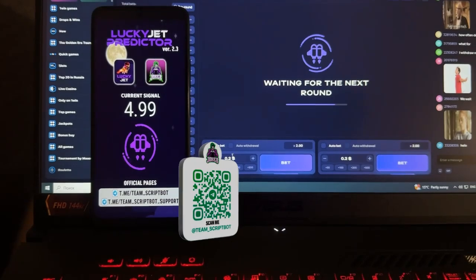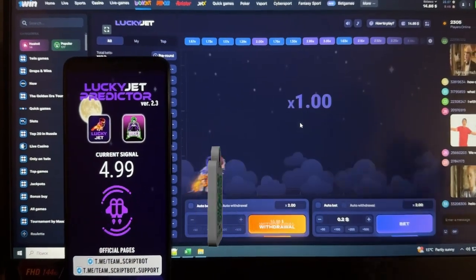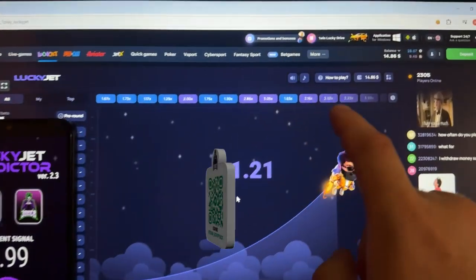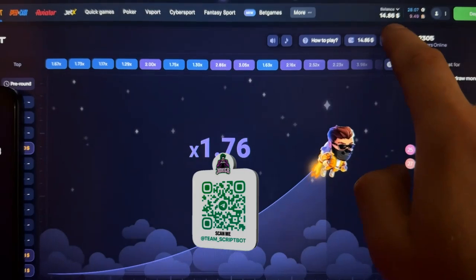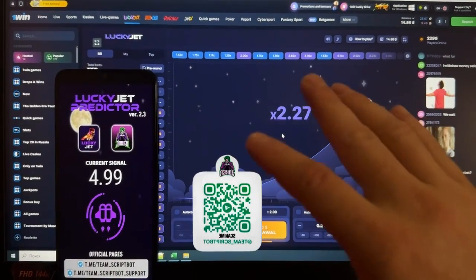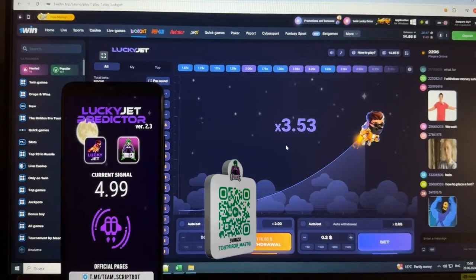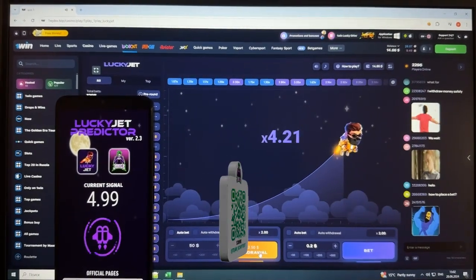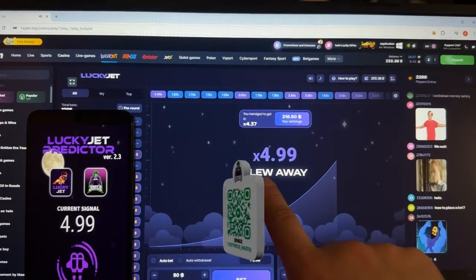The current signal shows zero, I'm waiting for the update. Success — 4.99. For the first bet, I place 50 dollars. You can see I made the bet of 50 dollars and my total amount is around 180 dollars. Lucky Jet continues flying, and at this coefficient I'm going to press withdraw. Success! I won — Lucky Jet flew away.